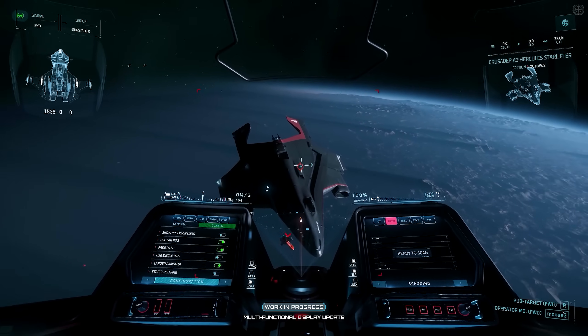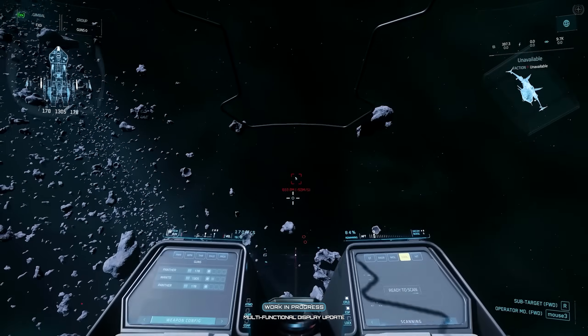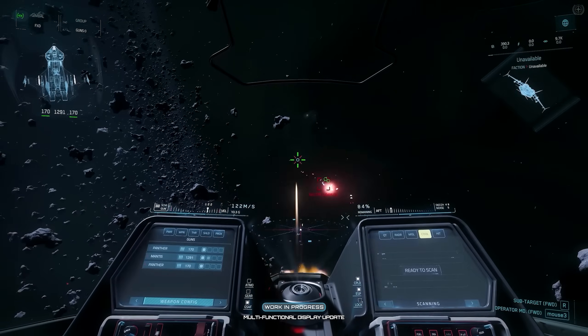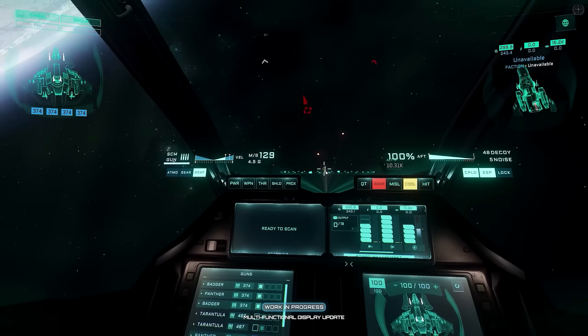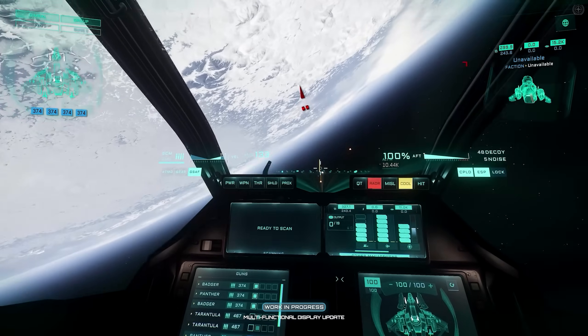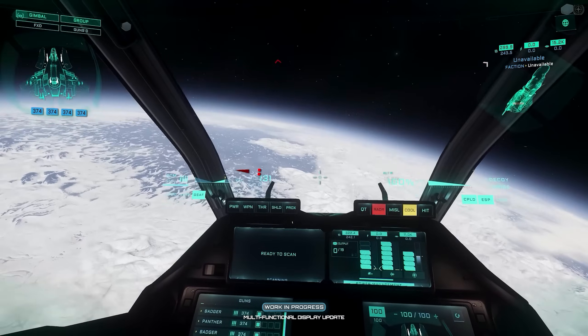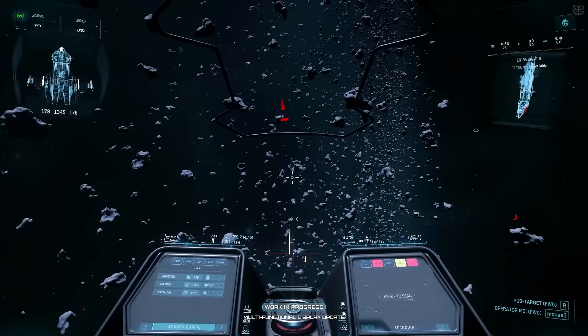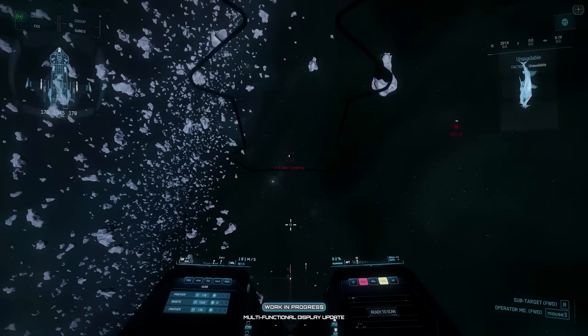We've also got some new updates to the character customizer: new heads and DNA, beards, tattoos, additional hairs, and piercings that will be coming in. This should propagate down to NPCs at some stage as well. We've also got new biomes for caves — rock type and acidic type. I'm going to have a proper search around for those and get some beauty shots over the coming few days.